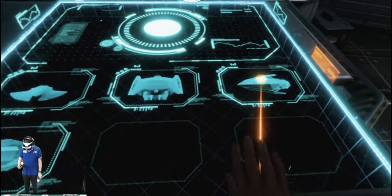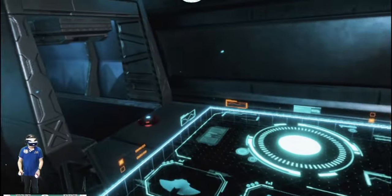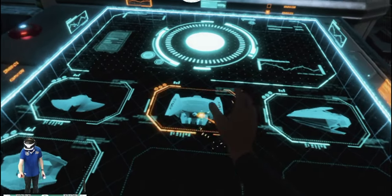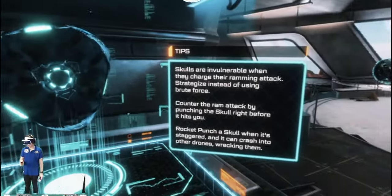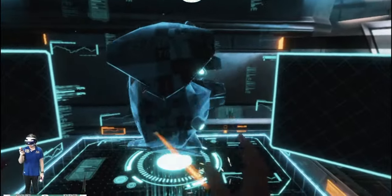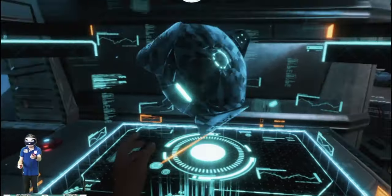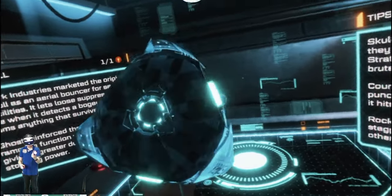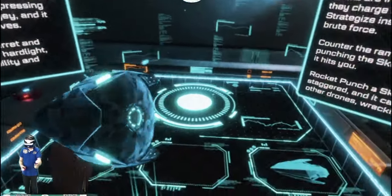The storyline starts you off basically where you're in a plane, something goes wrong, drones attack you, and effectively you save the day. Pepper ends up in hospital and you find out who is responsible. It's like a mystery as well as being a hero at the same time, and it does draw you back to some of the events that occurred in Iron Man 1.